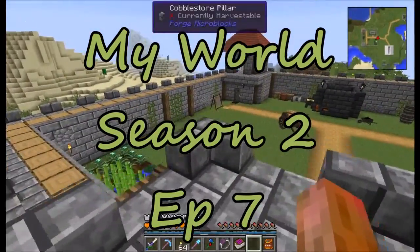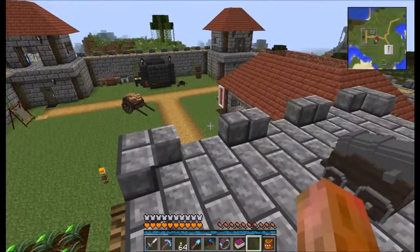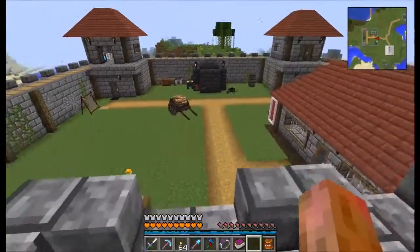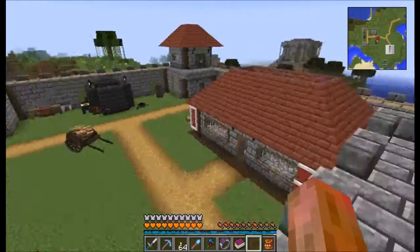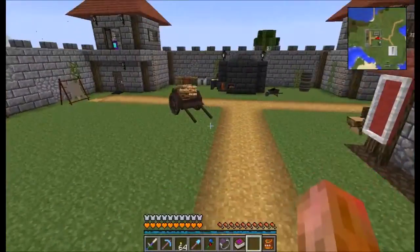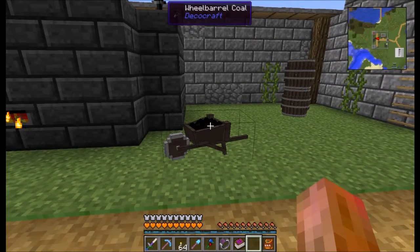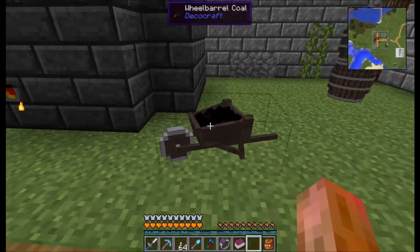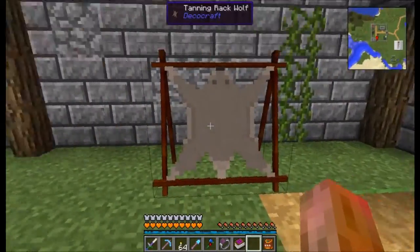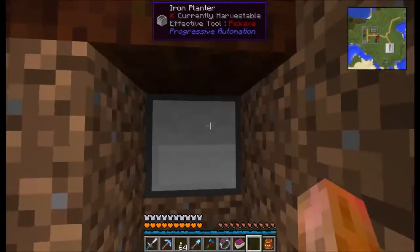Howdy y'all, welcome back to another episode of modded Minecraft. Got some updates - added a couple new mods. Deco Craft is where this cannon is from right here, just seemed like this needed some stuff to kind of round out a fort kind of look. We've got the cannon, a cart, and a wheelbarrow. I think there's an option to turn off that edge outline - I don't really like that look. The other one I added is Progressive Automation.